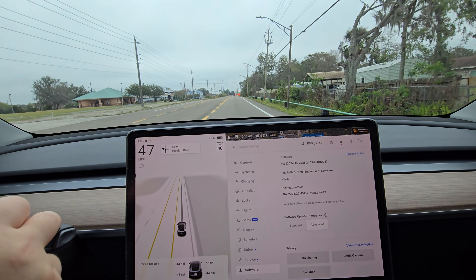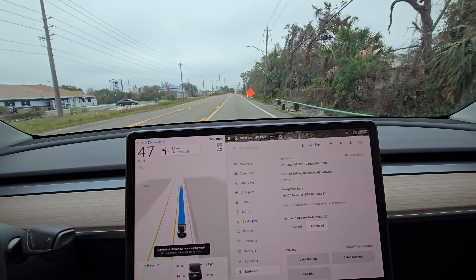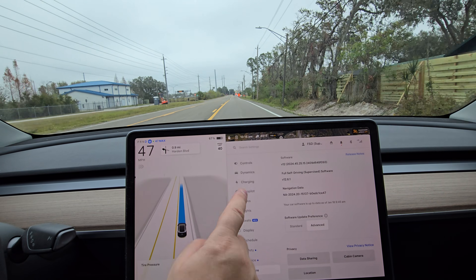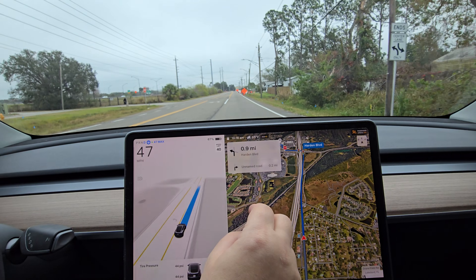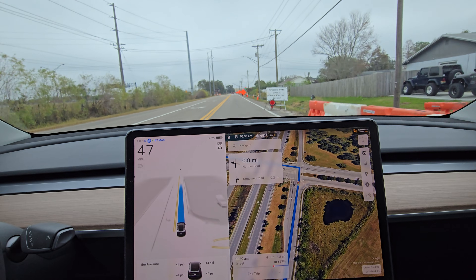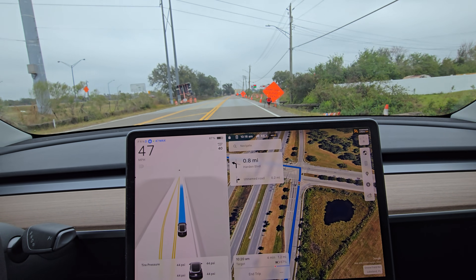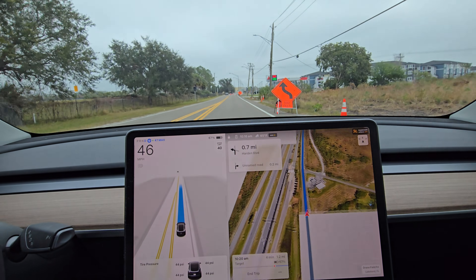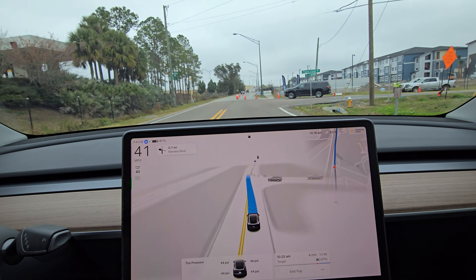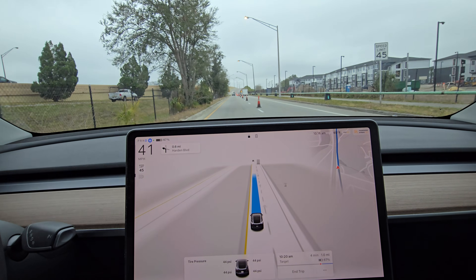This is FSD 12.6.1. This video is going to be about the target problem. When we get to Hardin Boulevard, the car historically tries to stick to the center left turn lane. There are three left turn lanes. To get to the target, we have to be in the right one. It also needs to stay in the right turn lane through the turn.